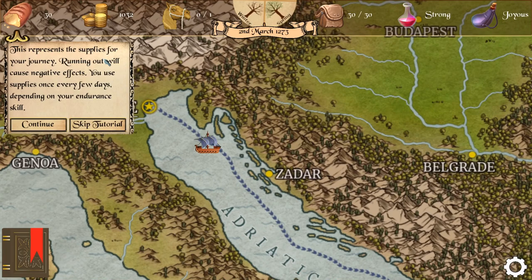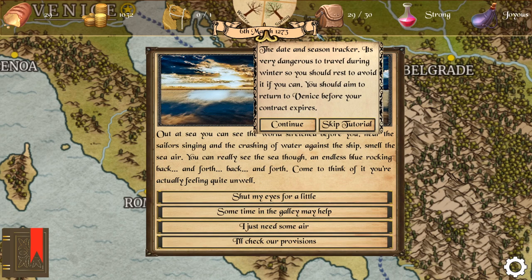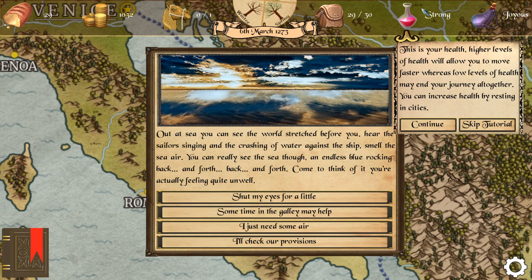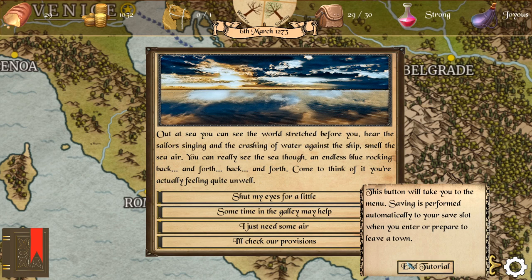On the left is supplies — we're going to eat a little bit of supply over time, and how much we eat depends on our endurance. This is money, that's rather obvious. The camel is going to allow us to carry more stuff in our inventory. This is the date and season tracker — you shouldn't travel in winter because it's dangerous. This represents your health, counted in actual numbers in the background even if the description stays the same.